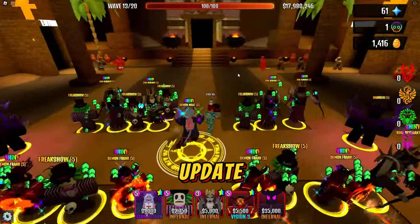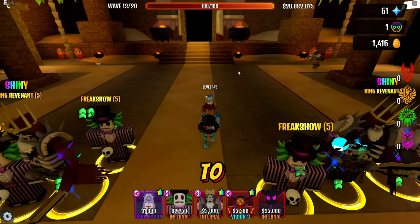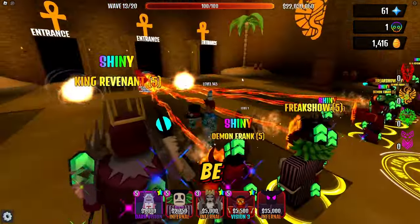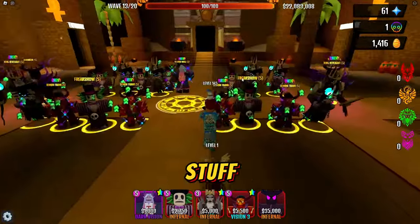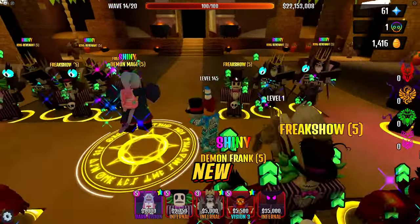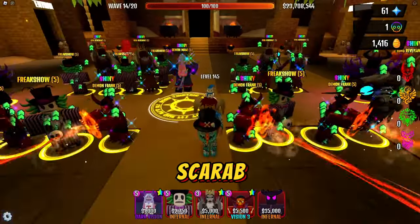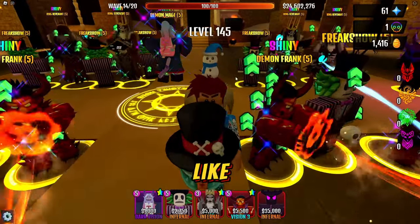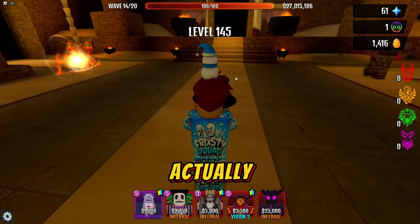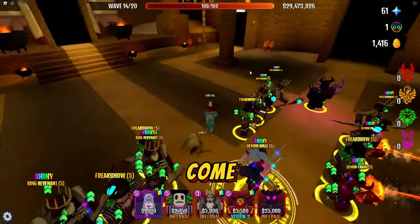Do you guys think this new update is a W? Personally I think it is - they added a lot of stuff. I was expecting ancient Egyptian stuff and that's exactly what we got. I really like the theme. I'm not sure how many of the Amon Ra exist - if you got him, let me know in the comments. That scarab is probably rare - it's not as rare as the chalice, but it must be rare since it only takes one coin to get.